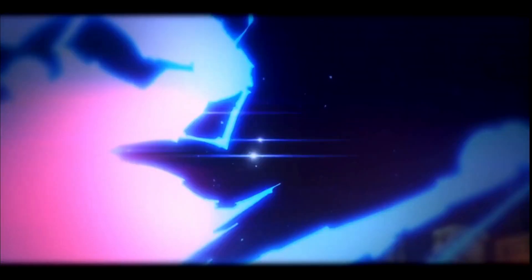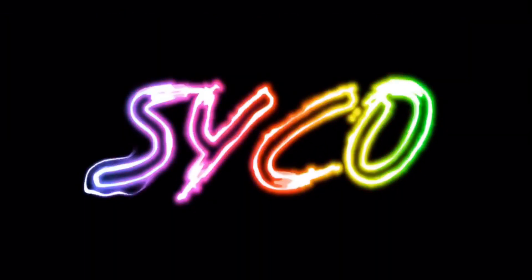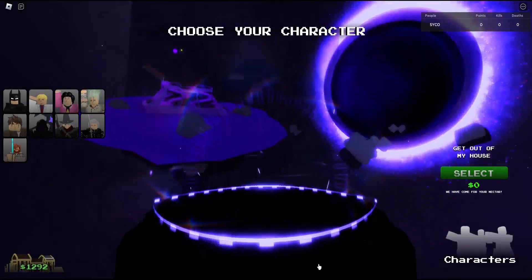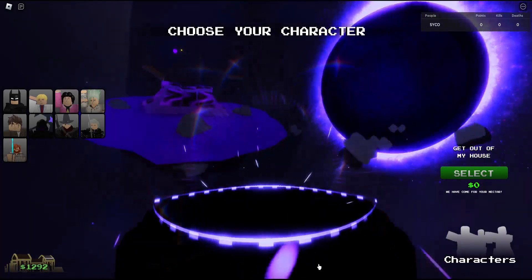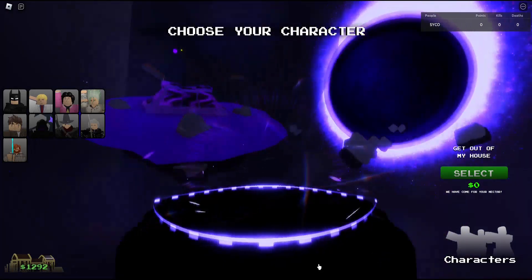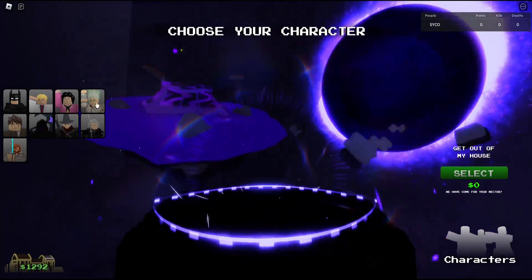Once you load into the game you're gonna have some option choices on the main menu — rank, etc. and all that. Right now I'm in the training mode where I can test the moves that might be removed when it comes out. But let's get started with the showcase — we have nine characters in the game right now.